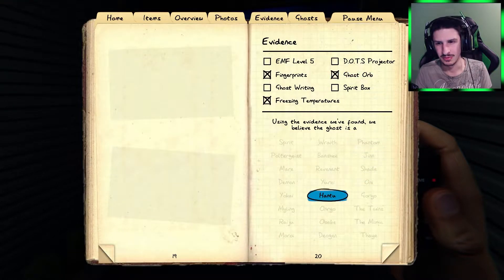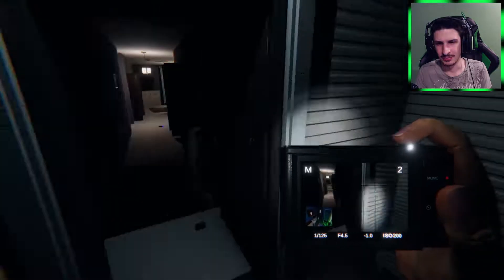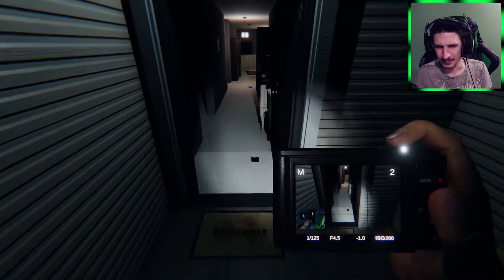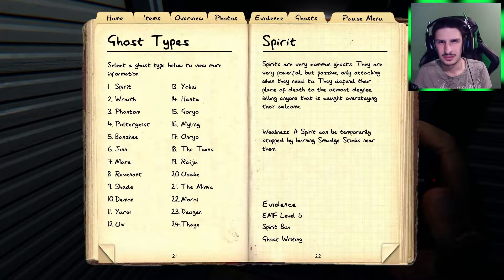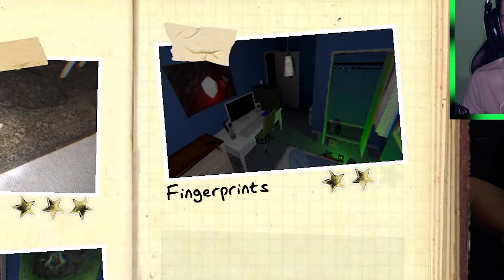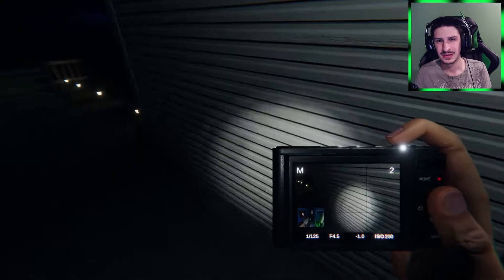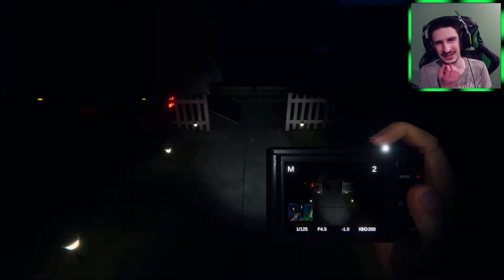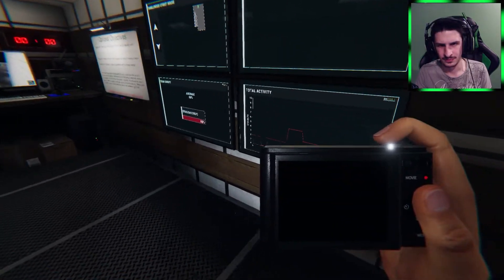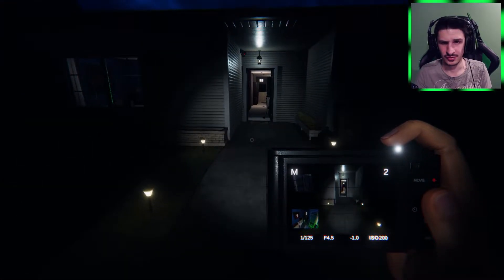If I do ghost orb it can be a Hantu. The Hantu — lower temperatures. I don't know what that red thing is doing. Let me check my photos. Wait — it gave me fingerprints for that? I thought I got a picture of him. Let me see what my sanity is — I'm at 88. I might still be able to get a picture of the ghost but it's getting very risky now. I think it's a Hantu.